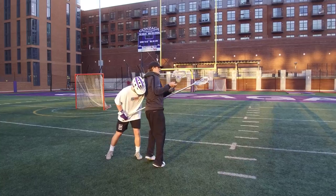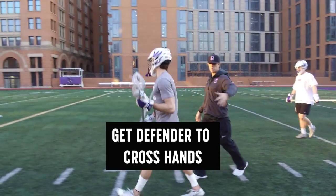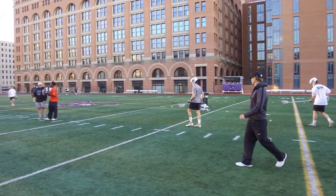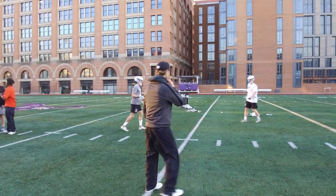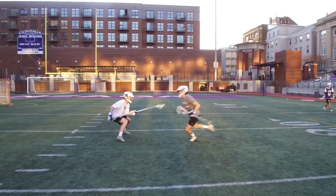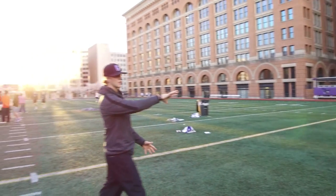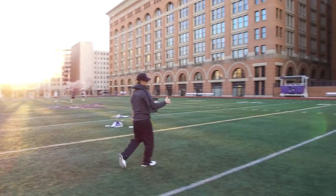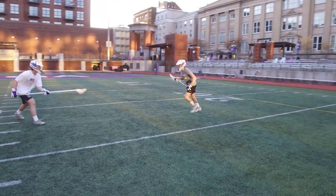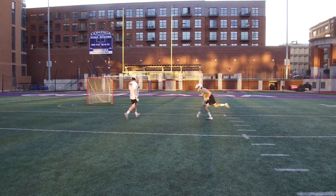Now we go through the next scenario: you dodge, he plays good defense, pull out to the wing, then try to cross his hands, and roll back as soon as you see his hands cross. He pulls it out, looks to cross the defender's hands — boom — crosses and is able to get through. Then we progress: he plays good defense, pulls it out, to the wing, crosses his hands, and then rolls. Let's go over that in detail.